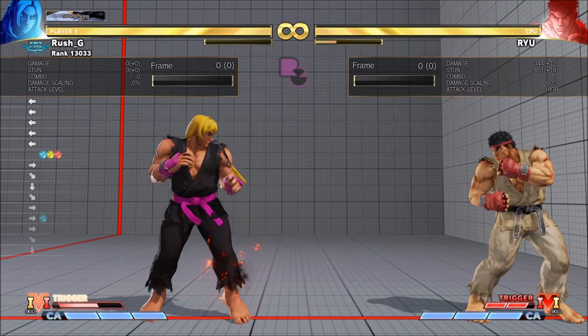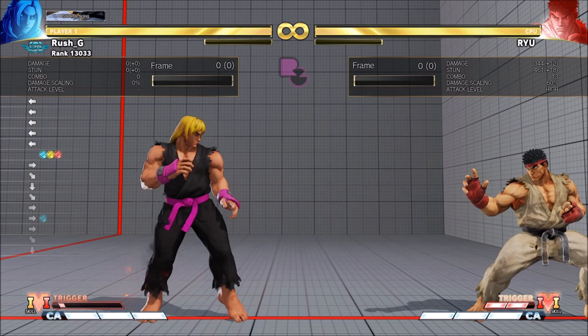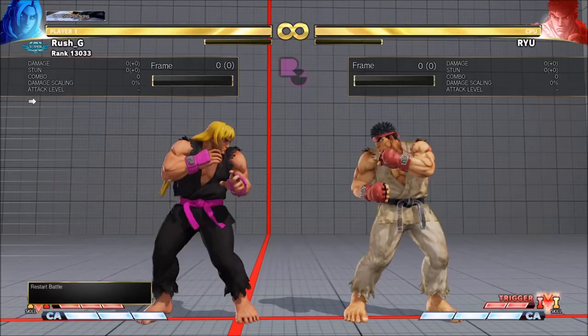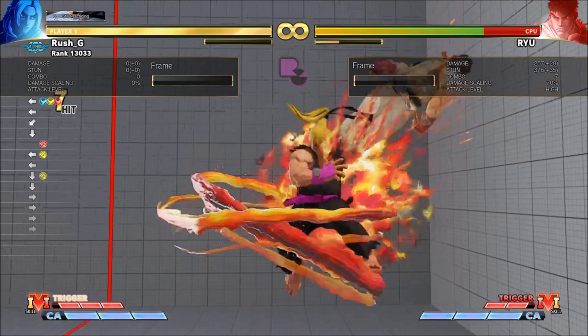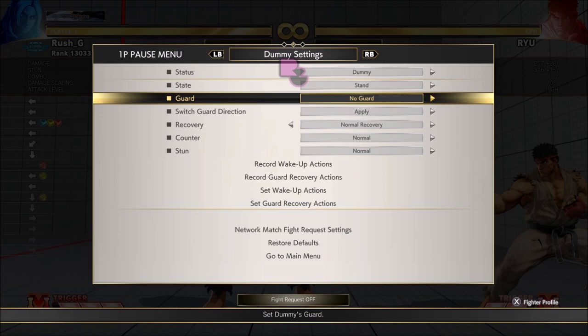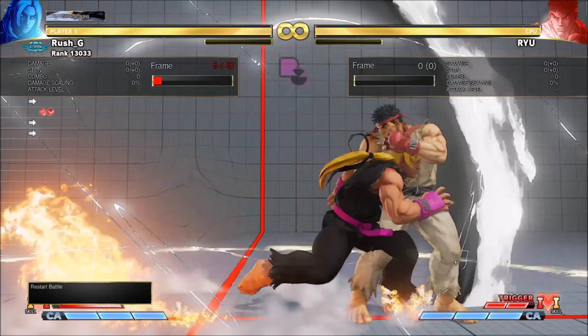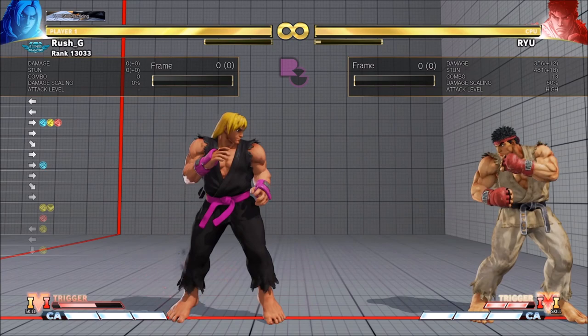Let me show you a basic example. Crouching medium punch activate - on block, I do an immediate crouching medium punch again into back medium punch. The second crouching medium punch hits, then you confirm the back medium punch into heavy punch. Without V-Trigger 1, a basic optimal combo might do around 257 damage with one bar. In V-Trigger 1, the same one-bar spend does 344 - that's a significant difference.